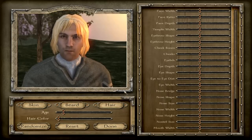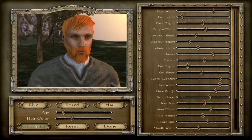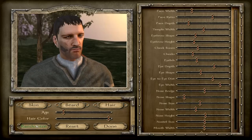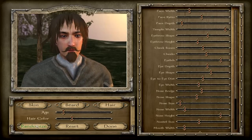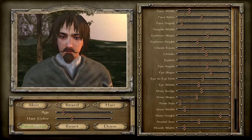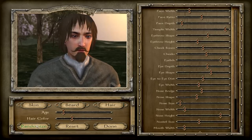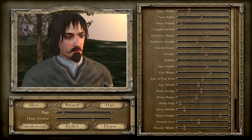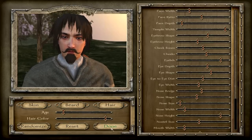That does not look like a penguin — let's randomize. The facial quality here is not too good but it's alright. He has a nice mustache. Let's just stick with that — hair color black to black, sure. Let's stick with this guy.